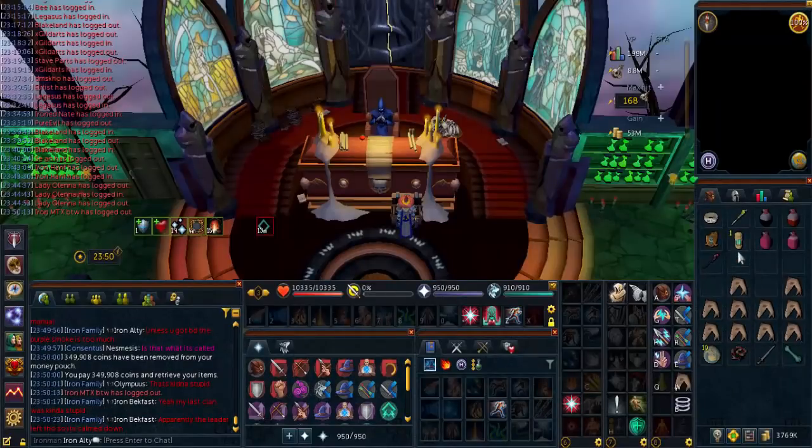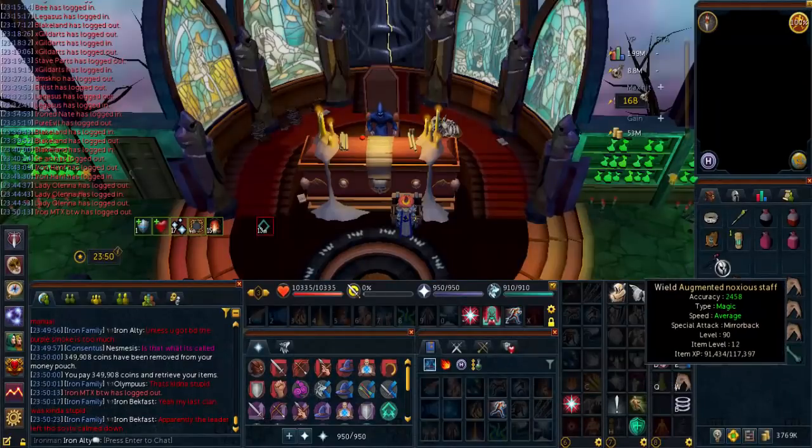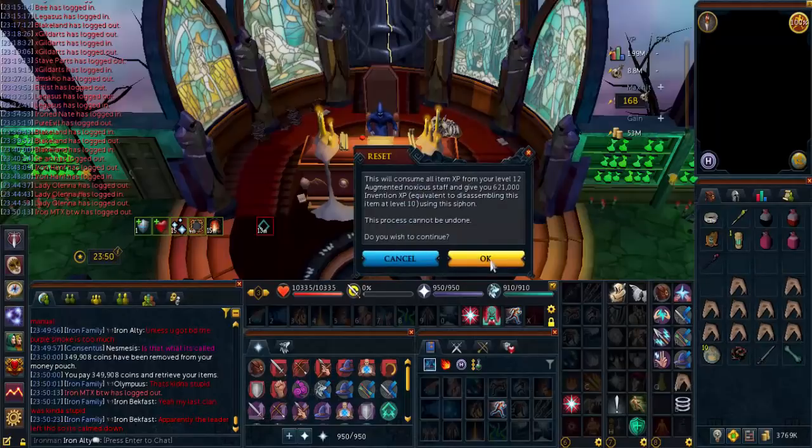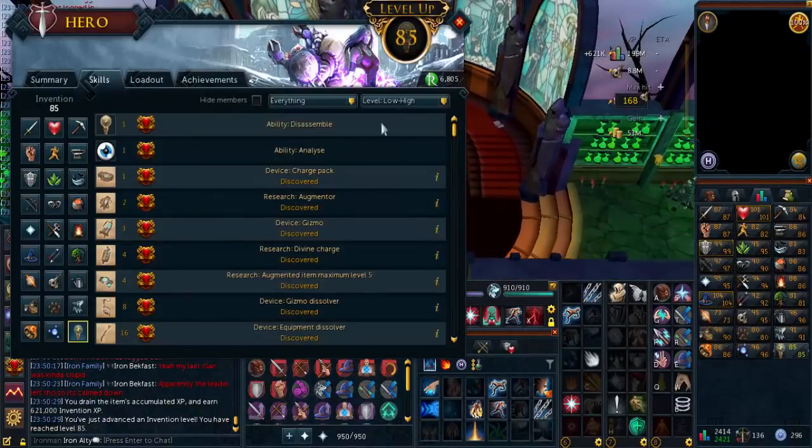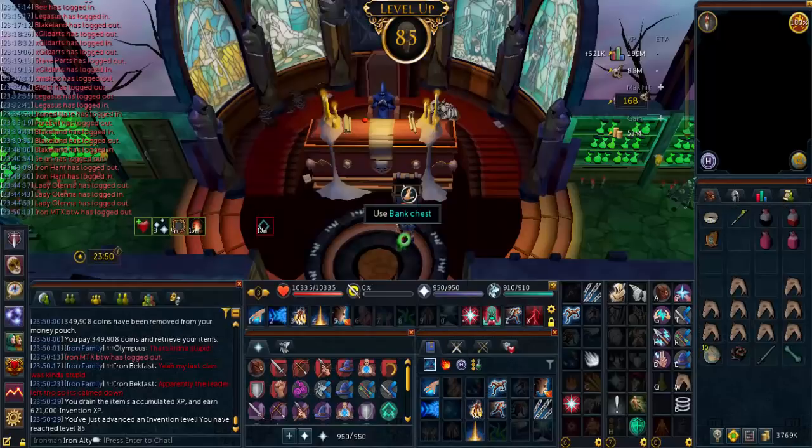So at that time again, we have got a level 12 noxious staff - way over level 12 to be honest, sort of missed out on a lot of XP. But there we go. 621k, level 85 Dungeoneering. Doesn't unlock anything for us unfortunately.